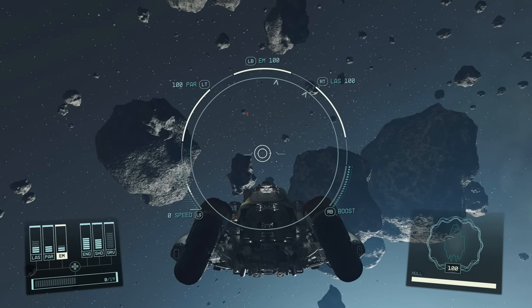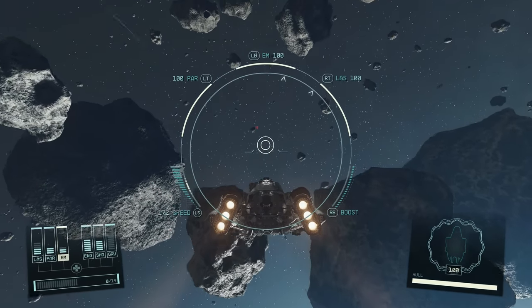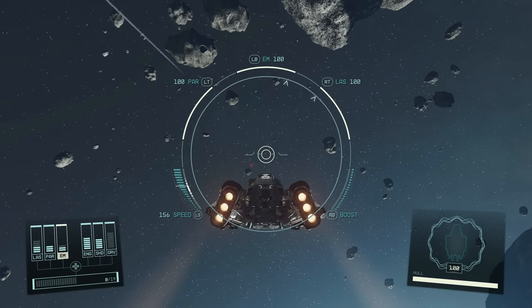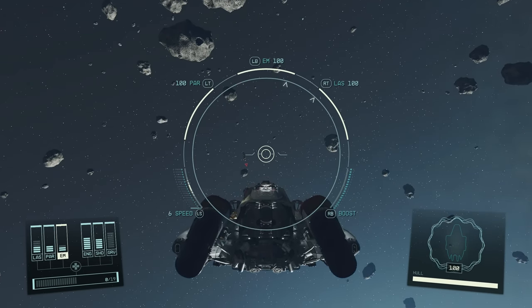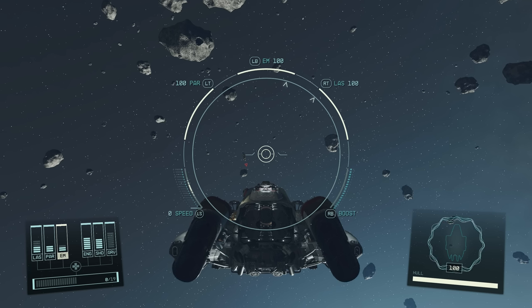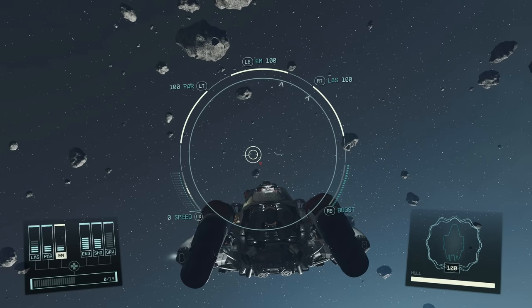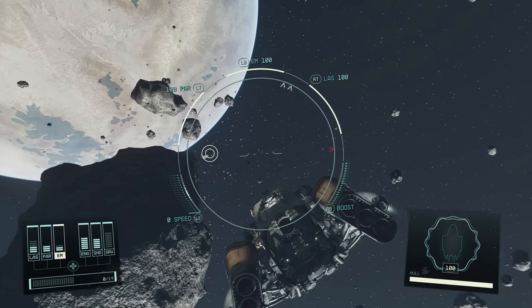When you are maneuvering your spaceship, you turn your engines on, you go flying forward, you try not to hit an asteroid. And if you slow down, if you reduce your engines, you begin to slow down. Now, in actual fact, in space, because there's no atmosphere, if you just switched your engines off, you would keep drifting in that direction at the speed you were going. The fact that you don't means that there is some sort of flight assist that is essentially pushing the opposite direction to slow you down.